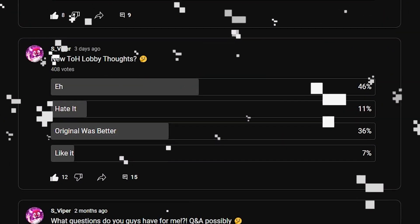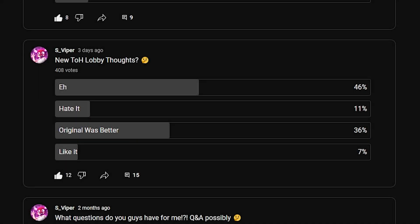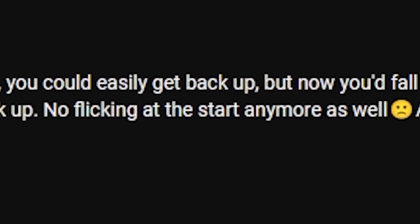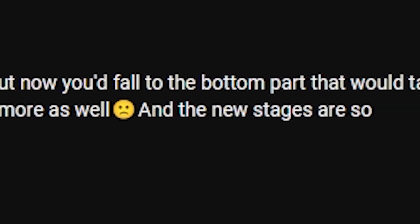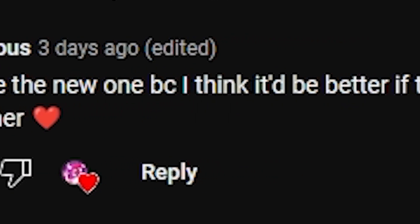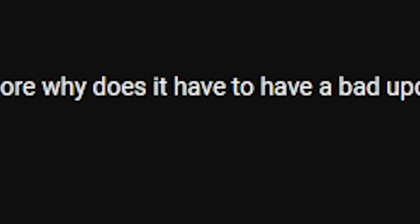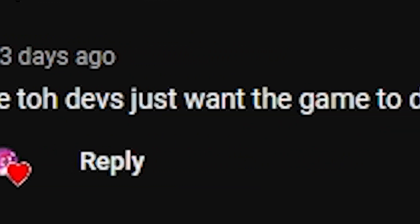I held a community post where I had people vote on whether or not they actually enjoyed the new lobby, and it's safe to say that the majority of people didn't find it as enjoyable as others. People said things like: 'I liked the old one better — when you fall, you could easily get back up, but now you'd fall to the bottom part that would take at least 10 seconds to get back up. No flicking at the start anymore, and the new stages are so confusing.' Others said: 'I hate the new one — I think it would be better if they just had a winter section like a teleporter that led you to that place.' And: 'I absolutely hate this update. I can't flick on that ladder no more. I feel like the TOH devs just want the game to die.'